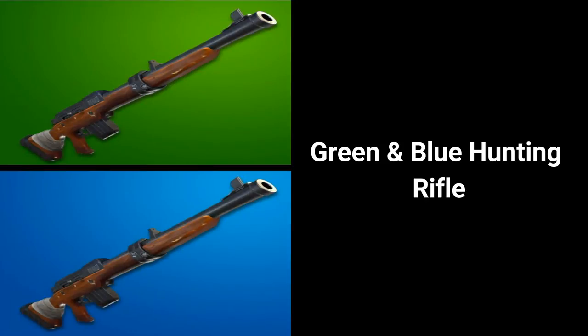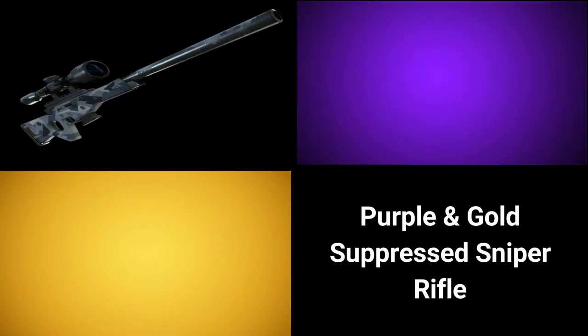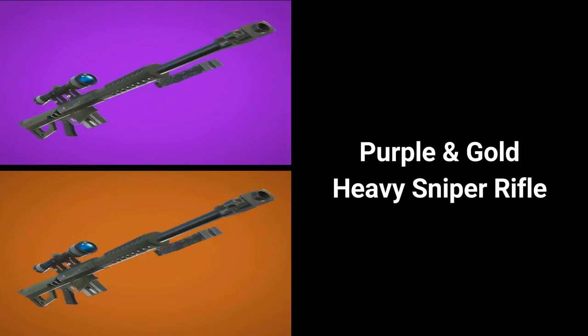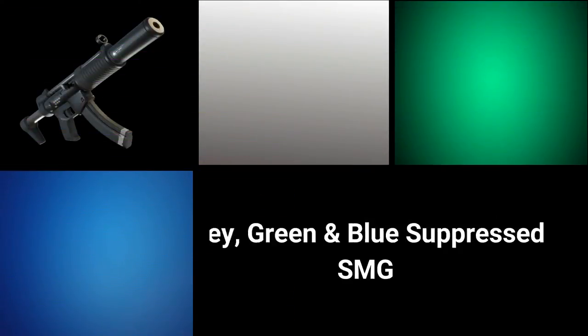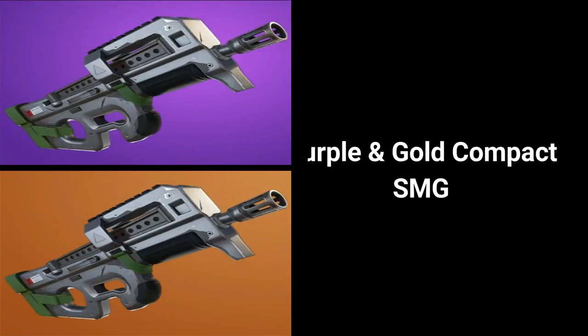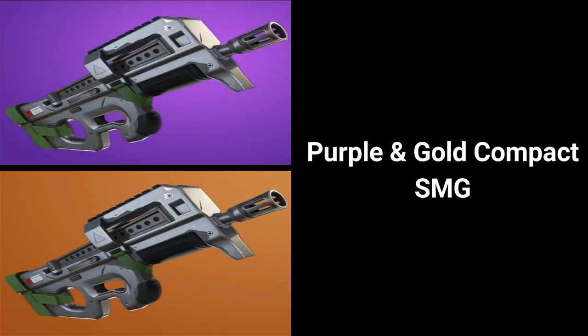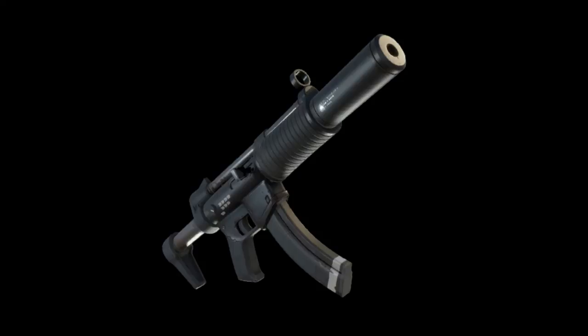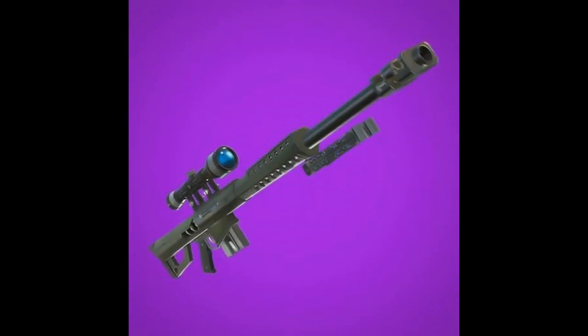The eligible weapons are: green and blue hunting rifle; purple and gold suppressed sniper rifle; and purple and gold heavy sniper rifle. The SMG should be very easy but some might find it hard to deal damage with a sniper — so when you knock someone, finish them with a sniper.